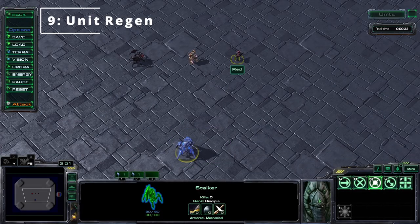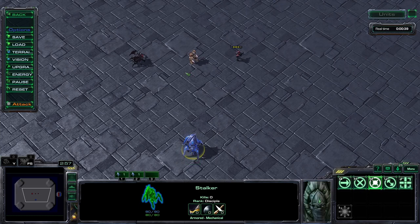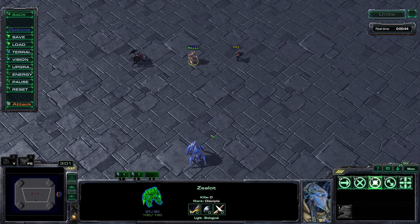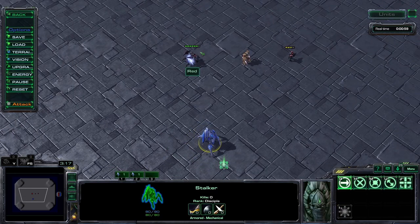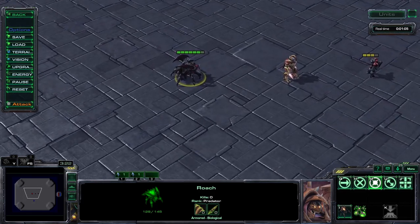Tip number nine. All Terran units don't naturally regenerate — this is why to heal bio units you need to use a medivac, or repair mech units. Zealots will recharge their shields once damaged after 10 seconds out of combat, but their health does not regenerate. Zerg units are constantly regenerating all the time, even when in combat, but at a much slower rate than shield regeneration.